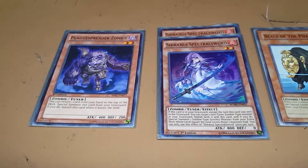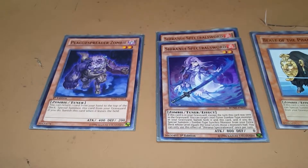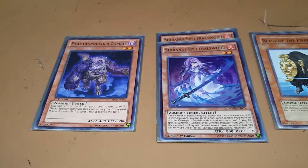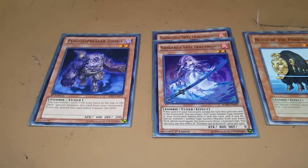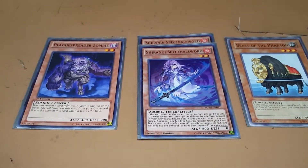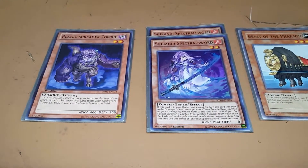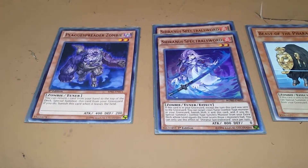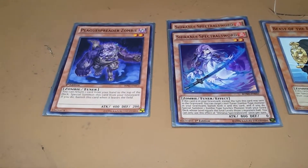Shiranui Spectral Sword, on the other hand — another 2-star zombie tuner, just like Plague Spreader — but its effect is that if it's in your graveyard and you have another zombie in your graveyard, you can banish it and the other monster, and special summon a synchro monster from your extra deck. Not synchro summon, just special summon, whose levels are equal. Can't do that during the turn this card was sent to the graveyard, but that's perfectly fine in my opinion.